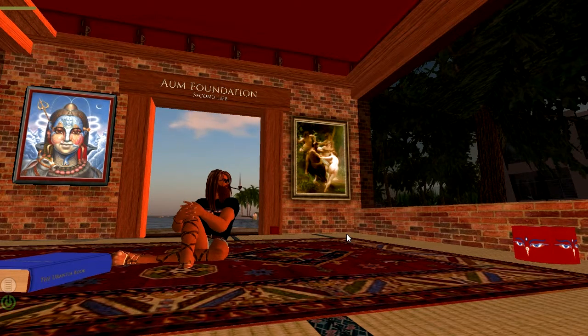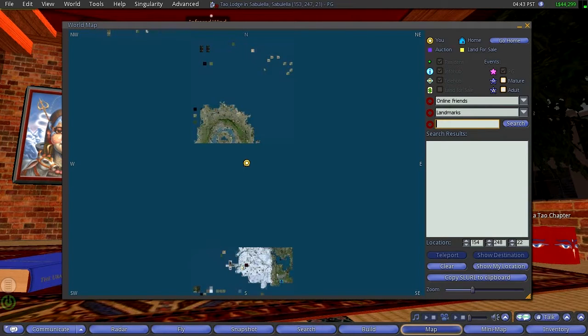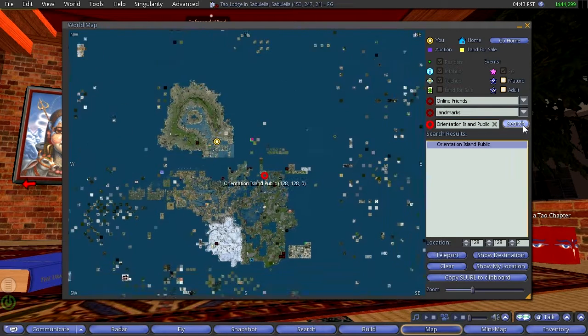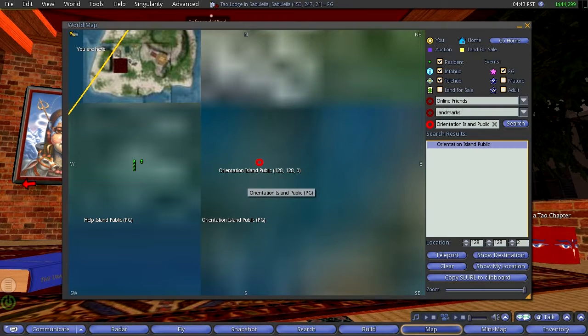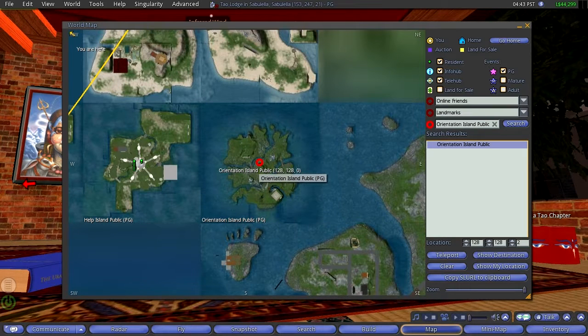So we're going to go to Help Island. Let's pull up the map — to do that, we're going to turn the interface on, and we'll type in here. First of all, I guess we'll look at Orientation Island, because that would be the first thing you would do. We'll take a look at a few things along the path. Here's the map, and you can see that red dot showing the search result.